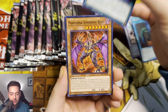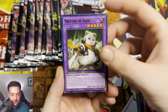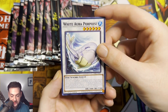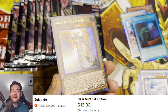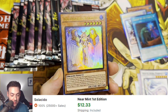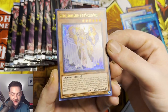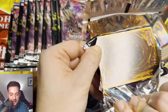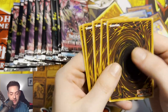We have another Phantom Nightmare pack, guys. We need to pull something from here. Phantasmal Summoning Beast, Master of Ham, White Aurora Porpoise — these names, I swear to God. And we finally got an Ultra Rare — I believe this is one of the better ones: Sephira Dragon Queen of the Voiceless Voice. We are about halfway through our packs and we need a Quarter Century Secret Rare. We just pulled the Ultra Rare from Phantom Nightmare, which is absolutely awesome — we didn't strike out.